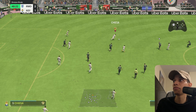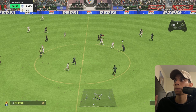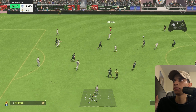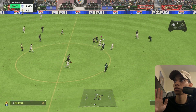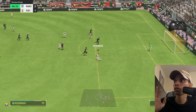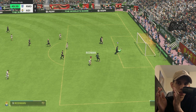Sometimes if I feel sketched out, I'll use control dribble just a little bit if they're close. But if I'm good, I'm good. I use it to keep things tight in tight scenarios, then I'll do regular sprint. If it starts to get really tight and you've got a little bit of space to go through, use control.